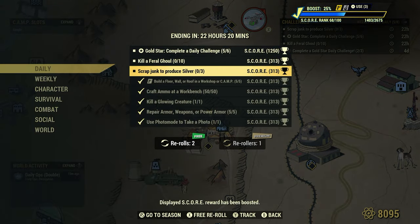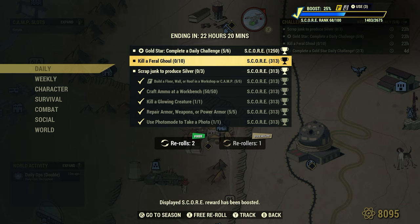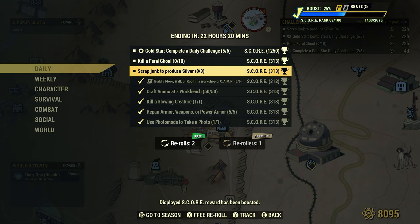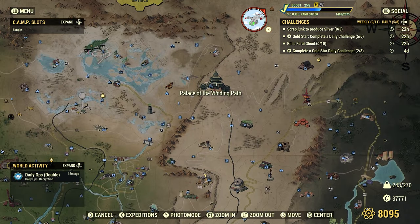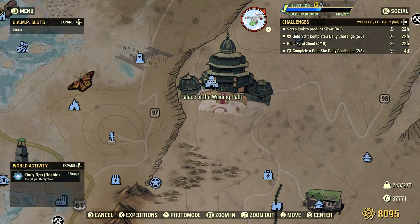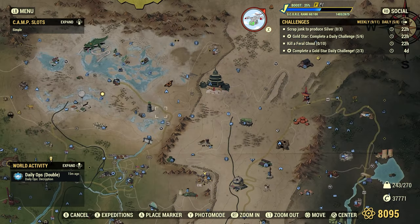These two challenges we're going to incorporate at the same time: kill some Feral Ghouls, 10, and scrap junk to produce silver, 3. Feral Ghouls are found throughout the wasteland and are a great source of silver. We cannot bulk silver at the Tinker's workbench — we have to find junk items to scrap for silver. I have a great video on the Palace of the Winding Path, a very popular spot with silver bowls where each one gives you two silver. But ghouls are also a great source of silver, and we're going to go after some today.